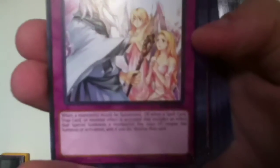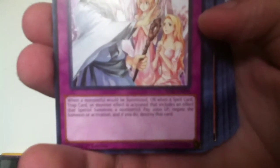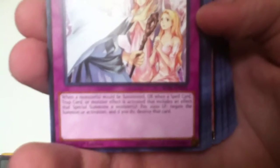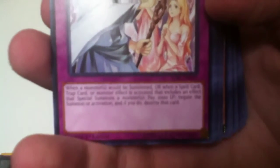Imperial Iron Wall. Neither player can banish cards. Solemn Warning. When a monster would be summoned, or when a Spell, Trap card, or monster effect is activated that includes an effect that special summons a monster, pay 2,000 life points to negate the summon or activation, and if you do, destroy the card.